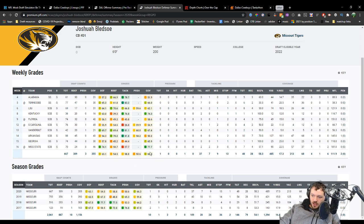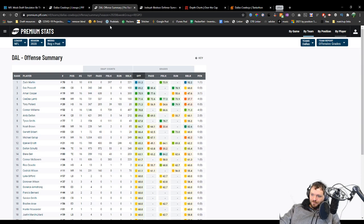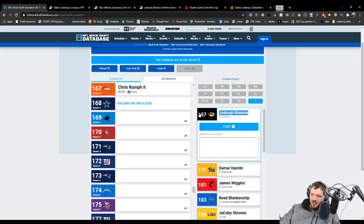His stats aren't great, but we're talking sixth round. One of the more concerning things is he gave up four touchdowns this past year, four the year before, three the year before that — he gives up a lot of touchdowns. He's had one interception in his entire career, though he does get a lot of pass breakups. The one good thing about interior offensive line is it's one of the few positions where they might actually be a contributor. The odds that Josh Bledsoe is going to start are very low. Let's keep looking.